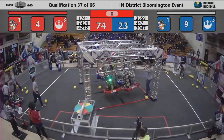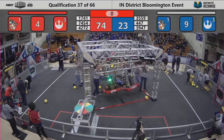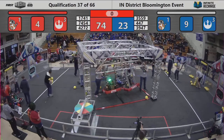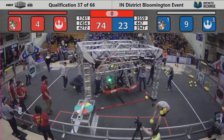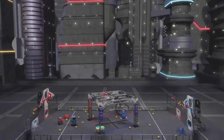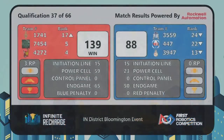And our scores are in for quals match number 37. The winners of the match — it's going to be the Red Alliance. Red Alliance winning 139-8. 42-72 and 74-54 holding positions of 4th and 5th respectively.